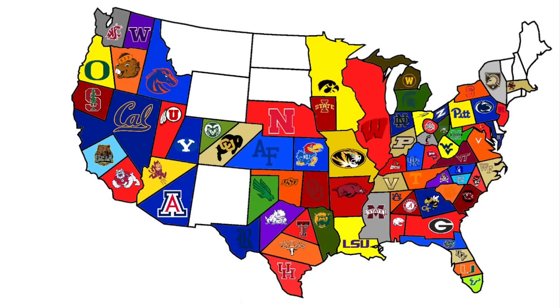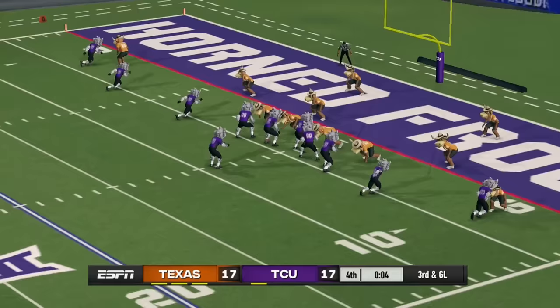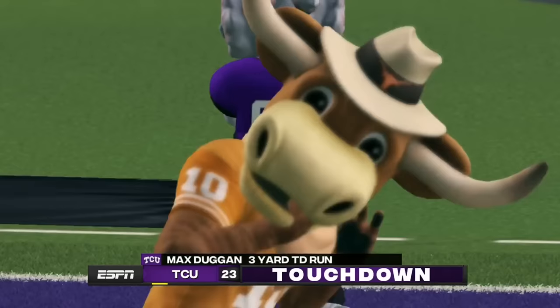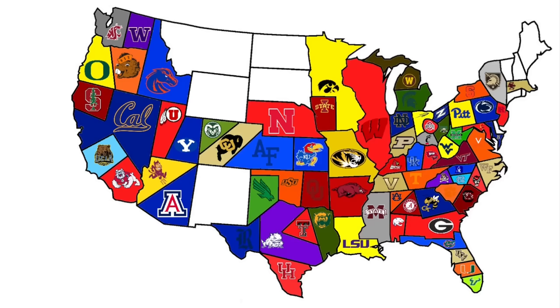Texas heads northwest to face TCU and the Horned Frogs. It looks like they might not have enough time, but they run it in with zero seconds on the clock and get the dub. Texas is out of this thing — not even Texas's mascot can win big games.